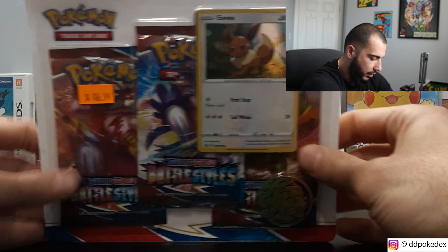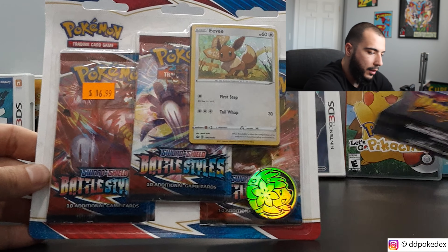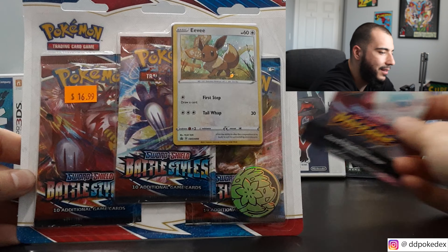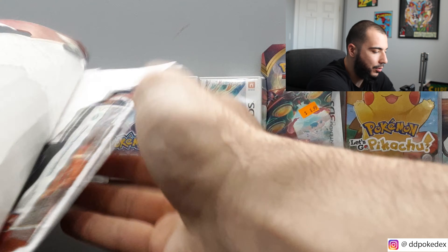I think we should start off with the Battle Styles packs first and then obviously Vivid Voltage — save the best for last. As you know, you can get the fat Pikachu. Always love the fat Pikachu.